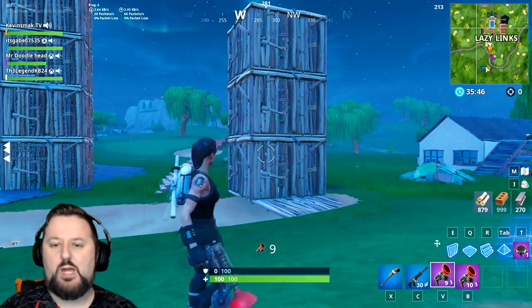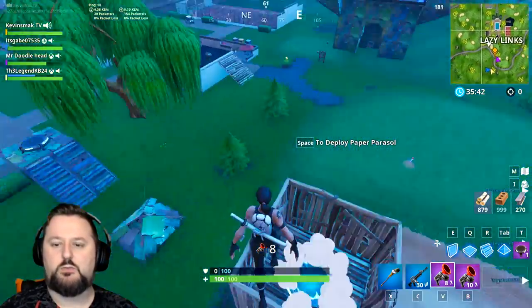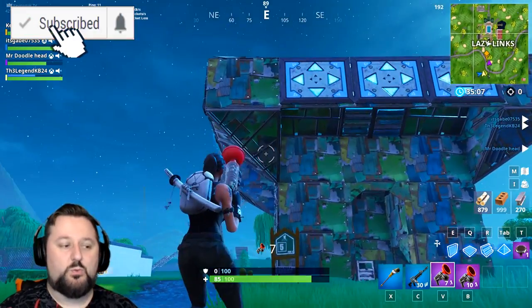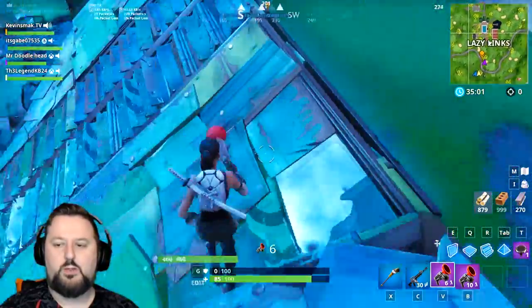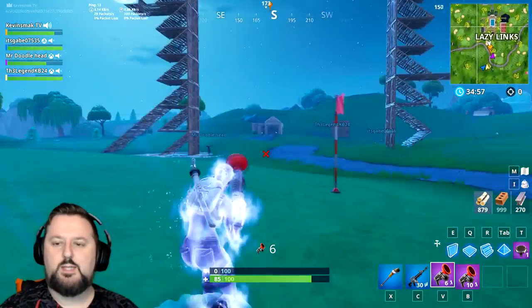Basically you need to have the grappler and as you know you can point and get up into certain locations. This will work on lots of things like the port-a-fortress, but you should already know that you can get up there just by going through and hitting it like this, but that's about four stories high or so.